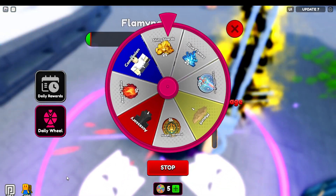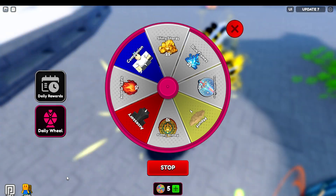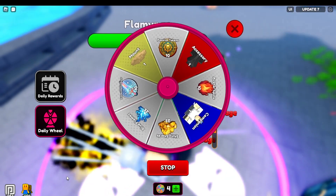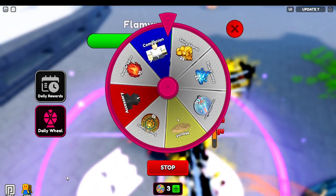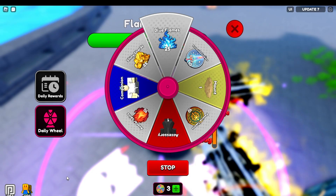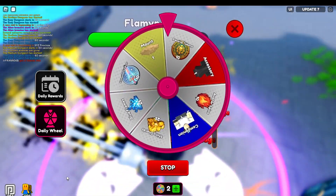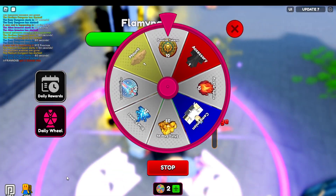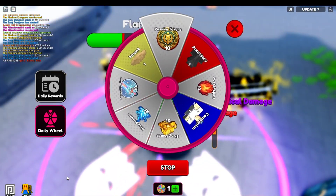Alright guys, we are down to our last five spins. This has been a very very lucky video and I am super stoked. Blue flames — I want some more passive tokens, just give me 30 more passive tokens or another companion. Passive token — lovely! Or avatar spins, give me some avatar spins. If we get another passive token that'd be funny.